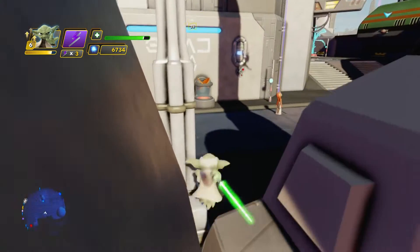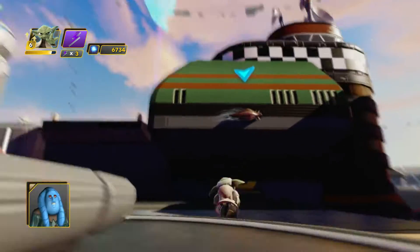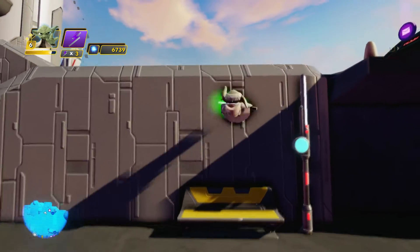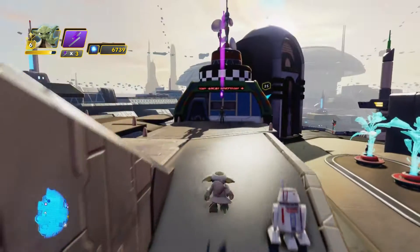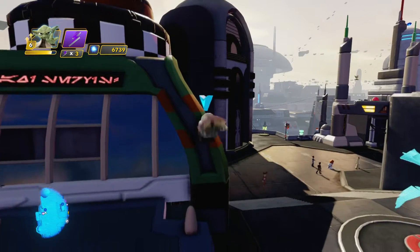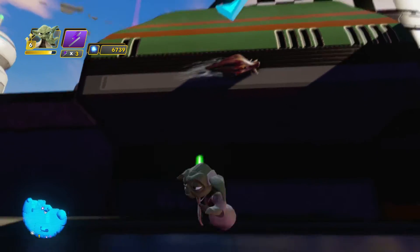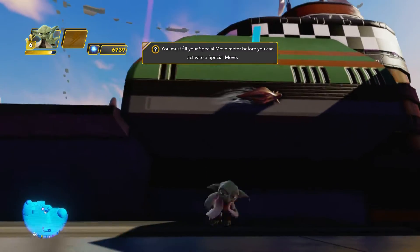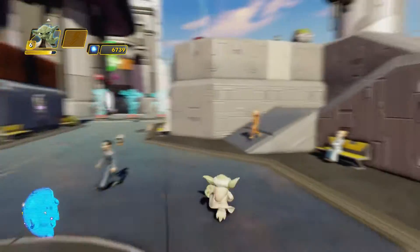I actually have to do the commentaries after I play the game, so the gameplay ends up being double the time. You can take care of this little slug here - another one's nearby, let's find out where. Oh there he is - this is gonna be hard with Yoda because he's so short. Yeah, how am I gonna get that? Yoda is way too short. I might have to switch. Oh, there we go - finally, one more slug to go, three out of four.